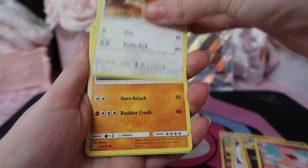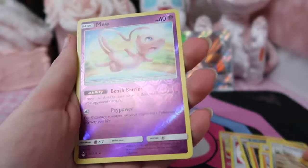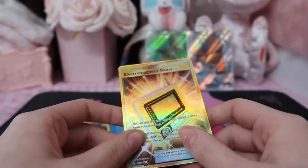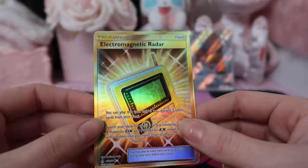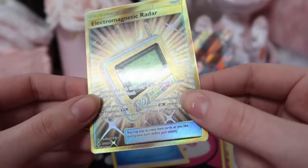It's hard to put into words because it's been such an important part of my life for so long. Anyway — what? No way! We've got a gold secret rare from Unbroken Bonds — it is the Electromagnetic Radar!